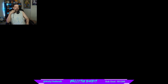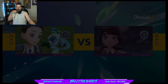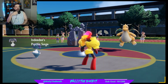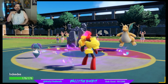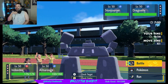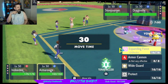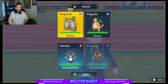Sounds good, having a good night so far. Let's hope we can see a good lead right here. Going Stonjourner — nice, we're taking away the Extreme Speed. You guys been making brackets for March Madness? There have been some insane upsets today. Going for the Trick Room, and honestly I think I'd be able to go with Wide Guard, but I'm going to be that guy and go for the Expanding Force.